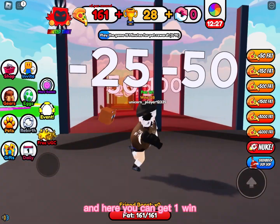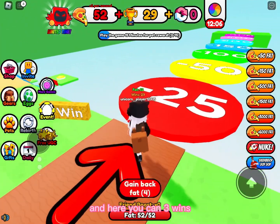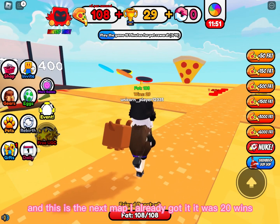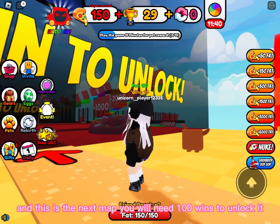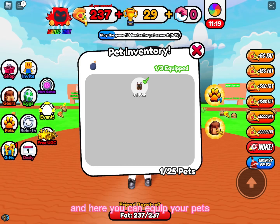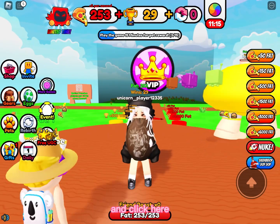Winning here gives you 3 wins, this spot gives you 10 wins, this one gives 1 win, and this one gives 3 wins. The next map requires 20 wins — I already unlocked it. The map after that requires 100 wins to unlock. Click here to equip your pets.